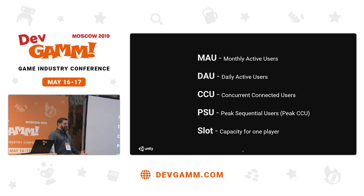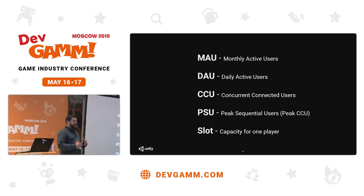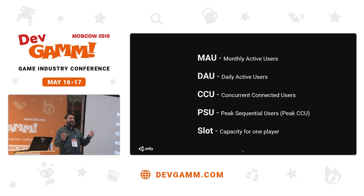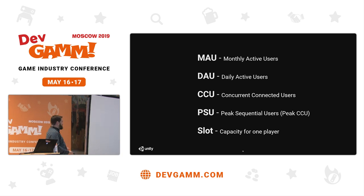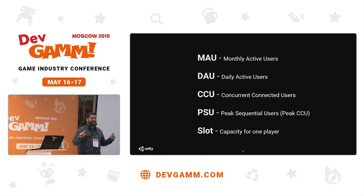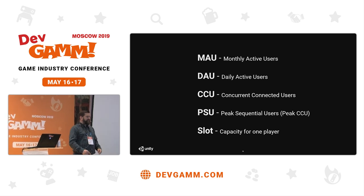So first up: MAU — the number of monthly active users. DAU — daily active users. CCU — connected concurrent users, so how many people are actually playing your game at any one time. PSU is peak sequential users — the maximum number of people in the game over any period. We'll talk a lot about the daily PSU or the weekly PSU. And then one slot is the space for one player to join a game, so you'll talk about how many slots you have versus how many players you have.